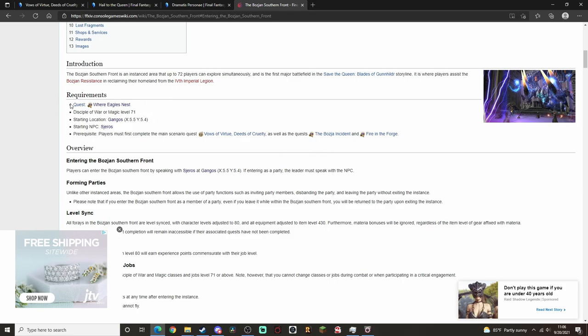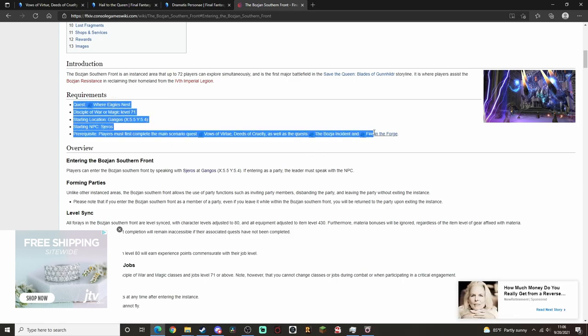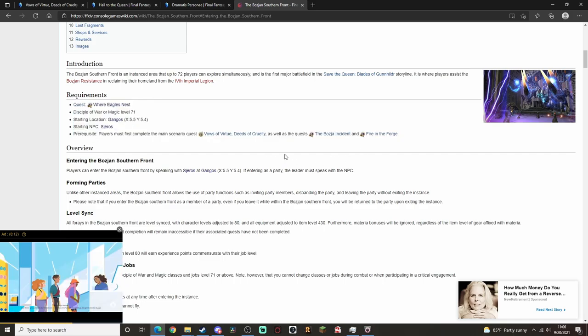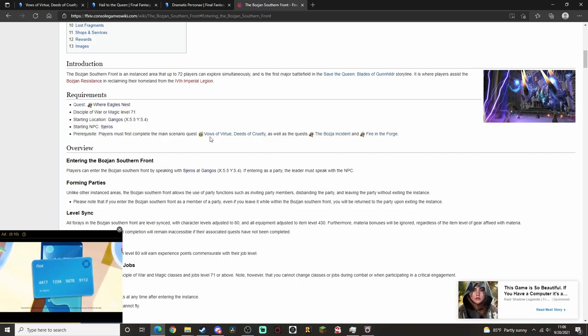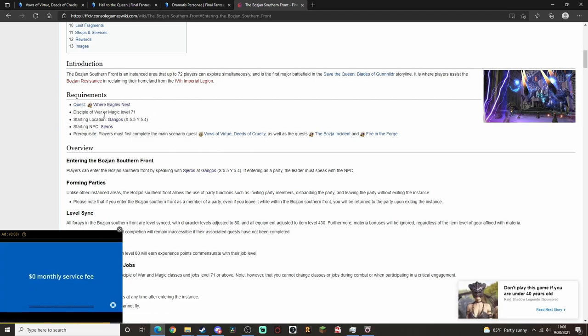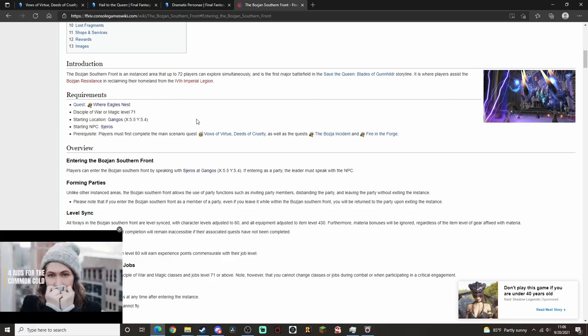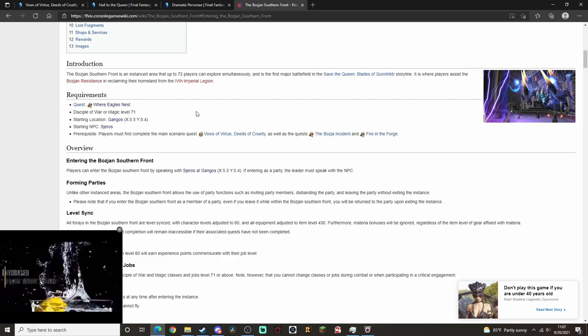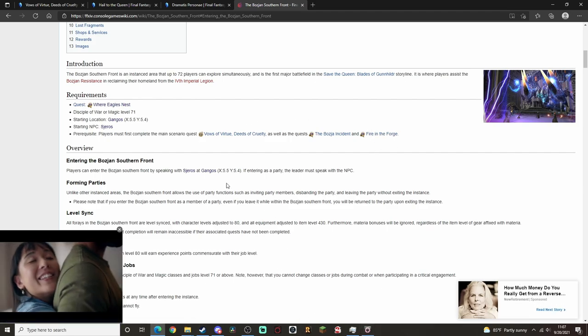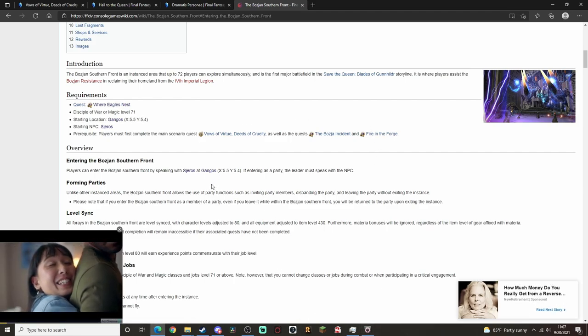This is the actual quest that unlocks it — the one with the requirement of Vows of Virtue, Deeds of Cruelty. This is the one that you want: Where Eagles Nest. You need to be a Disciple of War or Magic level 71, but you need to be level 80 to do the quest in the first place, so take that with a grain of salt. Fire in the Forge — I will show you where you get that; it is not terribly difficult.